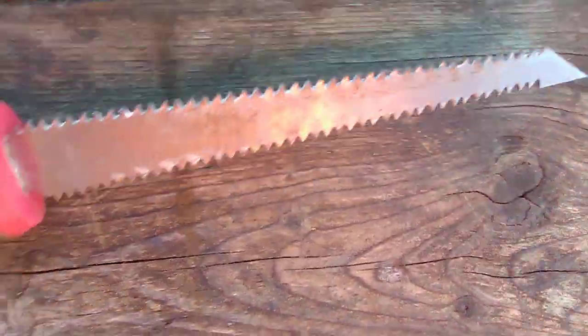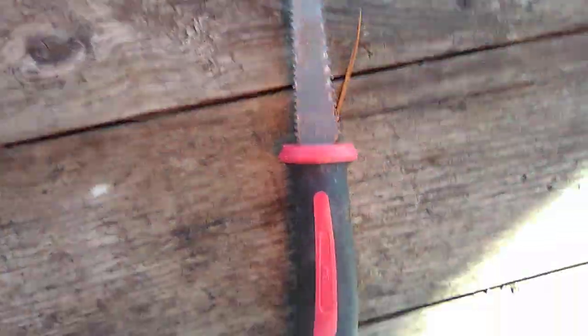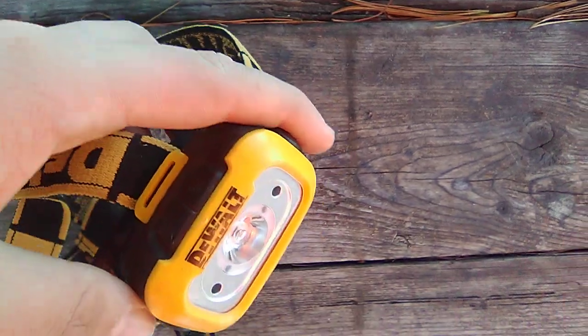This is a jab saw — for drywall, though you don't have to use it just for that. It says Ace — we bought it at the hardware store. We've used it a few times. We recently had a tornado come through and tore pieces off our house, so we had to use it. And this is a DeWalt headlamp. It's great for when you're doing trim, especially getting into dark corners. It's good for all kinds of stuff, not just carpentry.